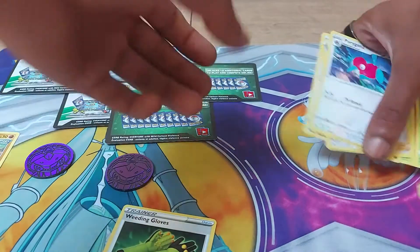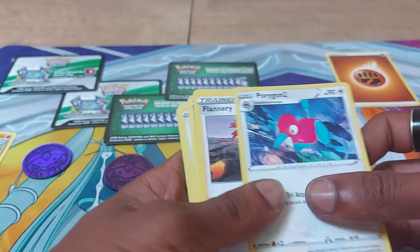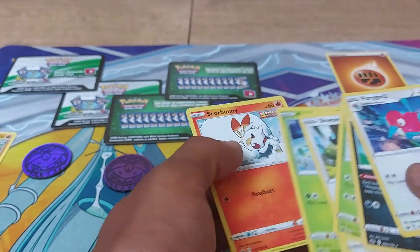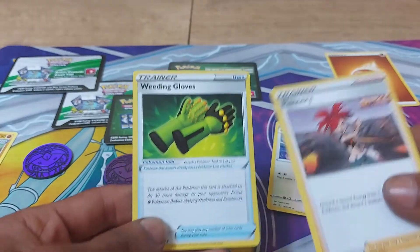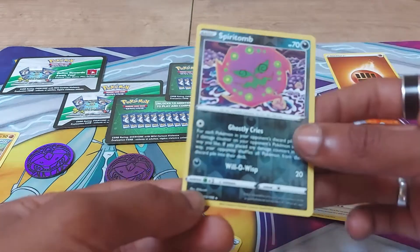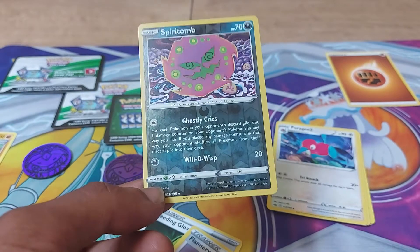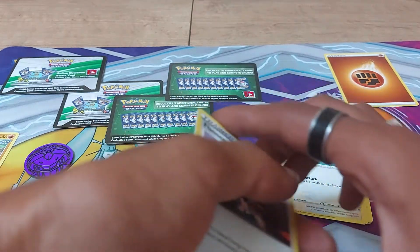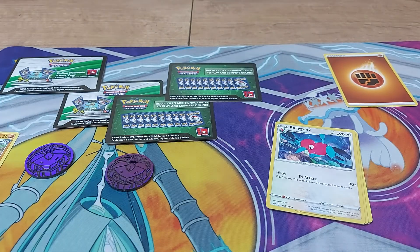So let's go back and recap over what we got today. The energy card we got was a Fighting type energy. Pokemon that we got were Porygon 2, Galarian Weezing, Ledyba, Snom, Crabrawler, Grookey, and Scorbunny. The two trainer cards were Gardening Gloves and Flannery. And our pull for today was a Spiritomb. So not too bad, you know — you've got to be in it to win it. Anyways, thank you once again for watching another episode of JNG News. Don't forget to subscribe, turn on post notifications if you haven't done already, leave a like on this video if you think it's worth it, and I will catch up with you lovely people in another episode very, very soon.